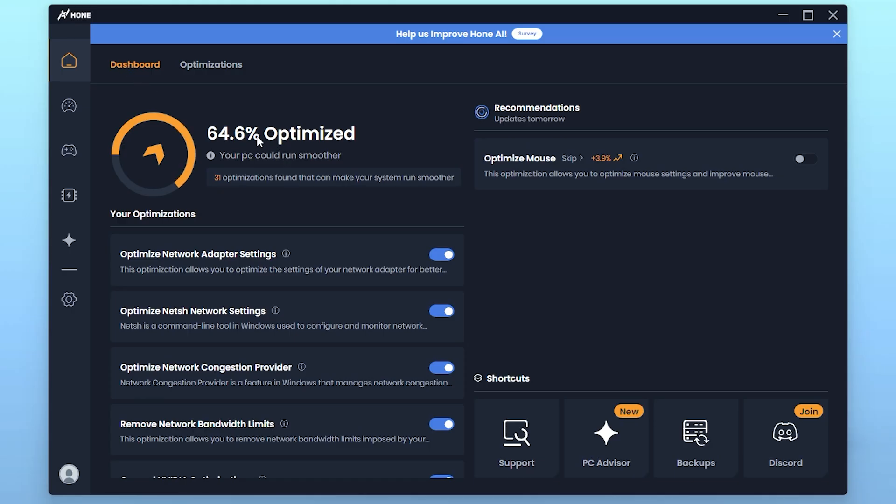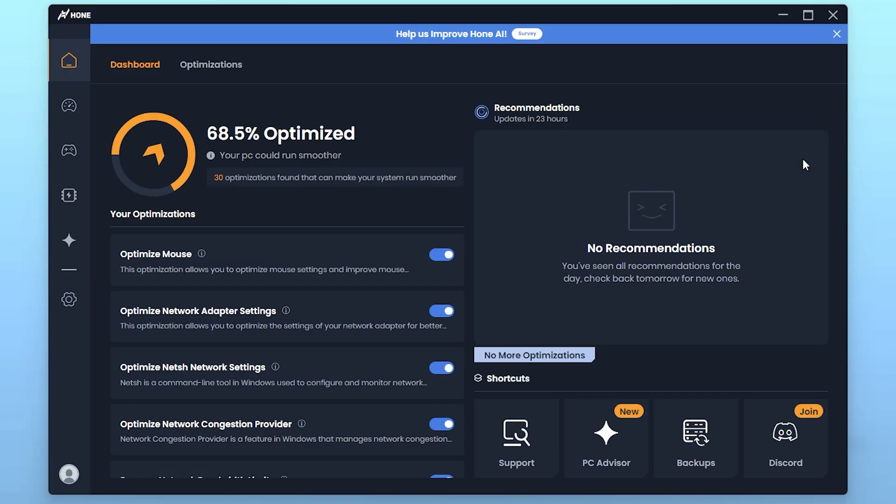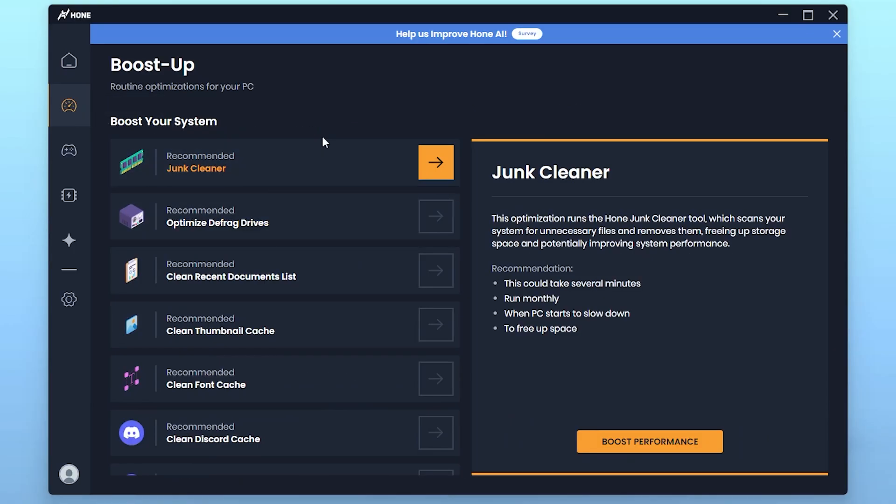Once done with all the settings, go back to the Dashboard. You can now see that your PC performance is optimized to 64.6 percent. Also go for the Recommended Settings, which include optimizing your mouse — simply turn on these recommendations as well.